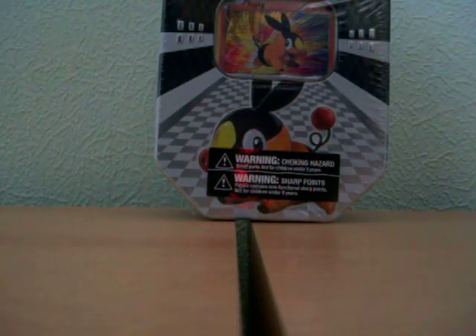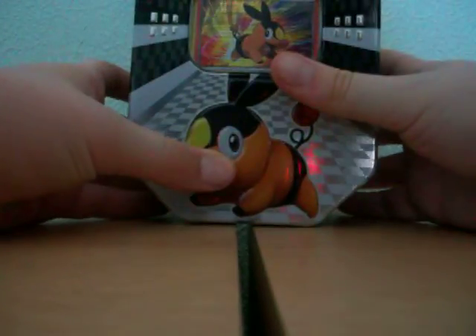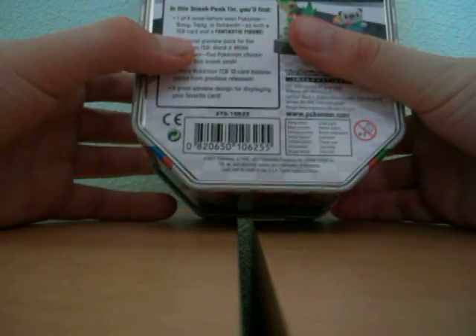Hey Troops, Mr RSPSTenny here, and today for my weekly booster pack slash tin opening I've got a Black and White Tepig tin. I actually liked my last week's tin — I got some pretty amazing pulls. From the HeartGold SoulSilver booster packs I got a Legend and a Prime.